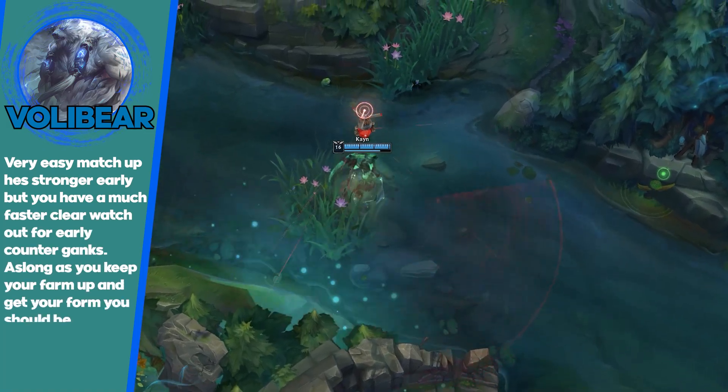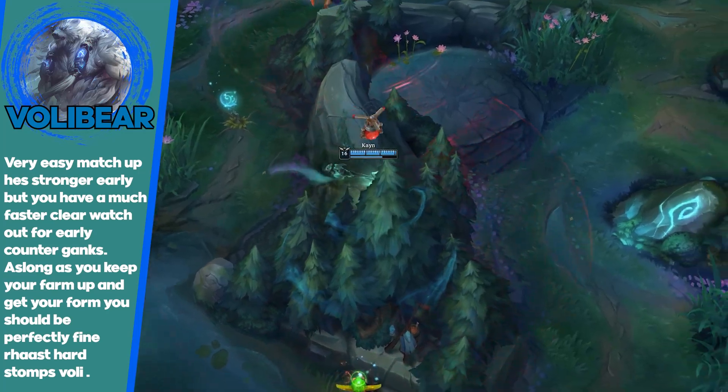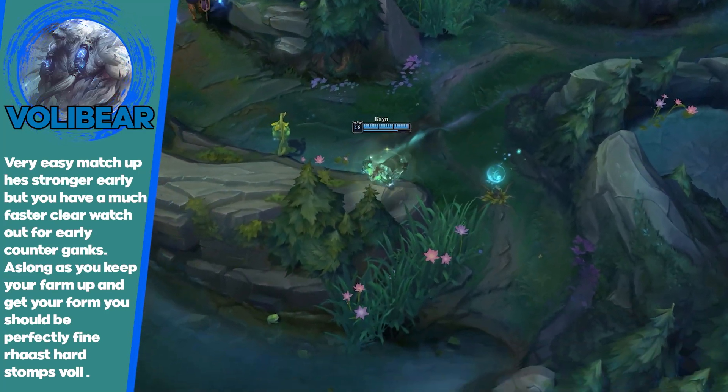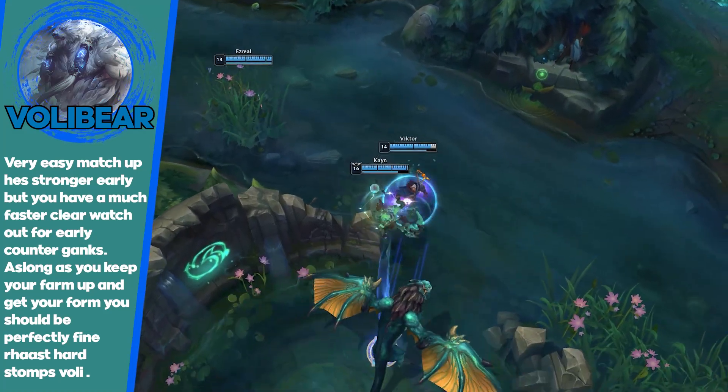Volibear's ganks aren't really a threat. His clear is really slow compared to yours. Red Kayn has zero problem against him since he builds a lot of HP — you're able to burst him down super easily. I recommend going Red into this matchup. Blue is not efficient.